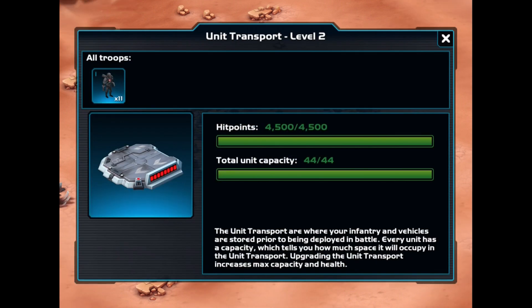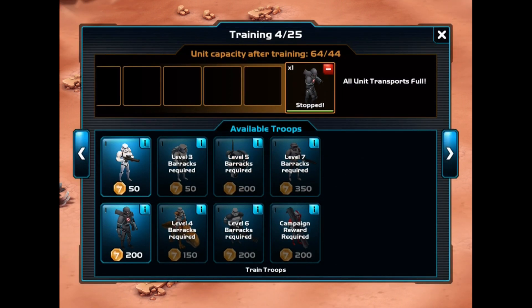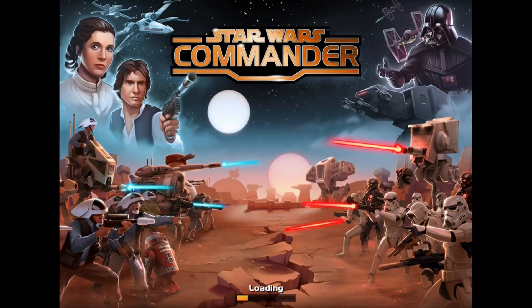Our troop transports are full — they hold 11 troops. I'm going to cancel these guys to make room, but then I get a server error: 'Command failed, the server was unable to execute the command, please reload — status 1104.' What the heck is that?